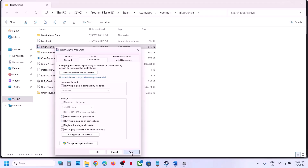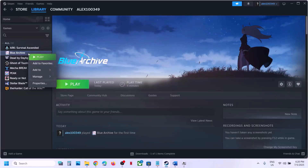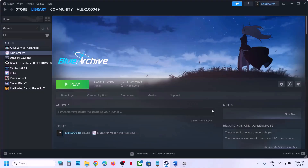The next step is to verify the game files. Go to Steam, right-click the game, select Properties, go to the Installed Files tab, and click on Verify Integrity of Game Files. Once the verification is 100% complete, launch the game and check.